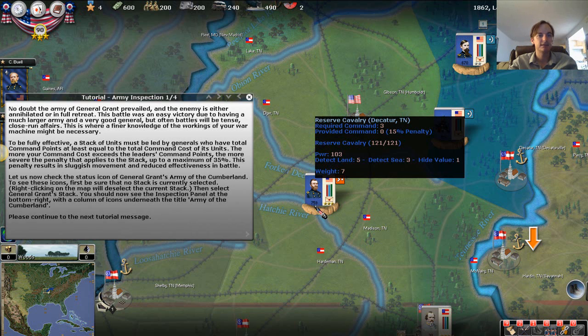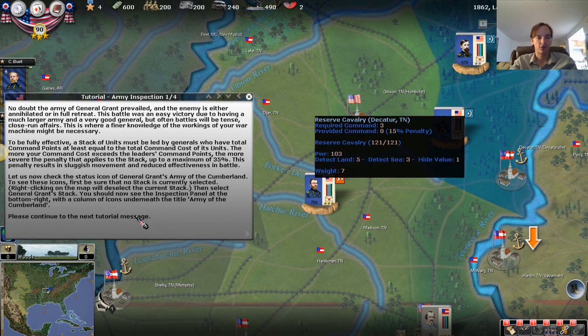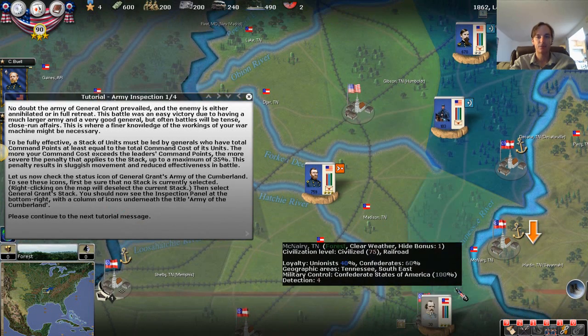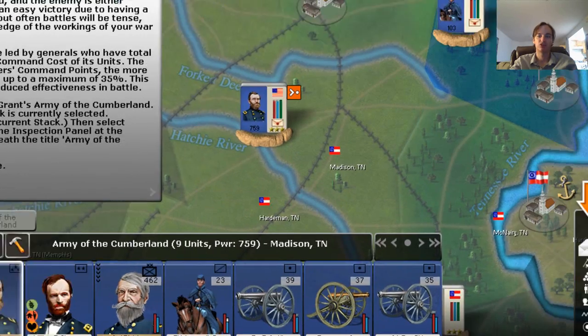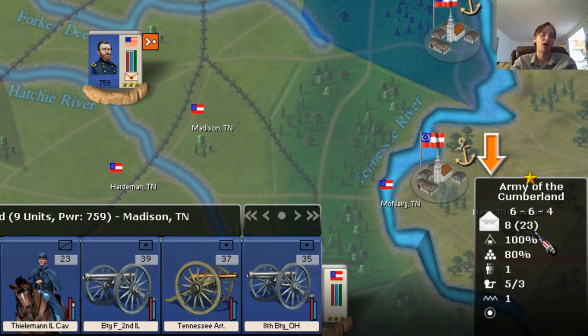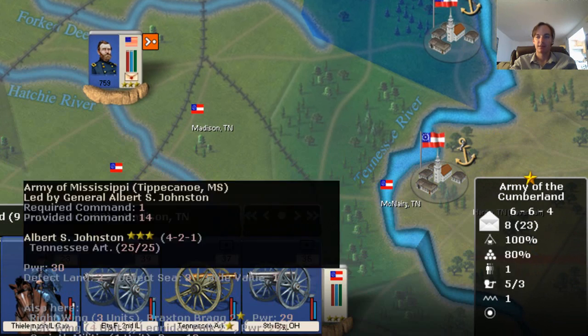Alright, welcome back to AGOD's Civil War II. I'm Charles, and today we're going to be looking at tutorial number four in our tutorial basics series. Today's tutorial is going to be on army information. I'm continuing just following along in the tutorial, and what it says is basically click on Grant, and then it wants us to check out this little box that's popped up here in the Army of Cumberland. So that's what we're going to do now.